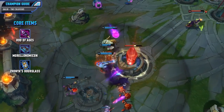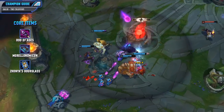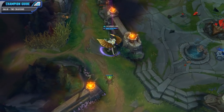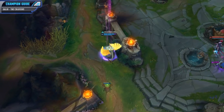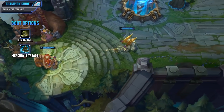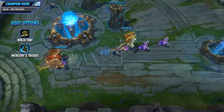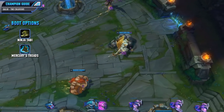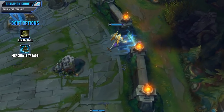For a defensive option I like to pick up the Zhonya's Hourglass because the Stasis is incredibly strong and you get some really nice armor. Now in between those core items you want to pick up some Boots. You'll basically always want to go for a defensive option — either Ninja Tabi or Merc Treads. Both are really solid options. If you're against a high AD team I'd pick up the Ninja Tabi, but against high AP and CC heavy teams I'd go for Merc Treads.